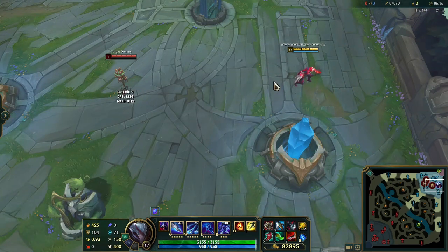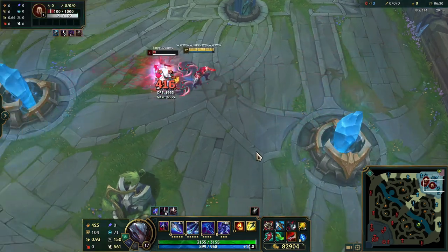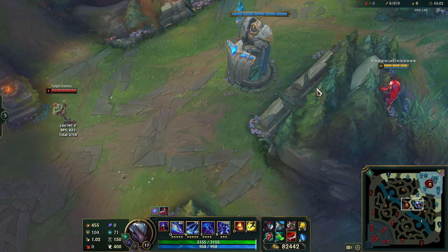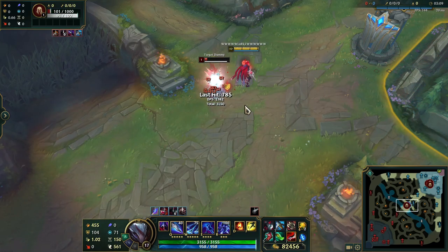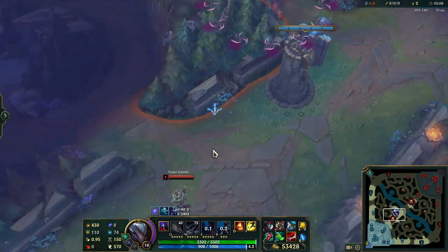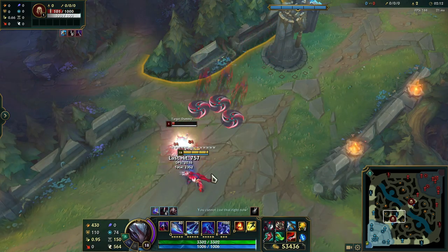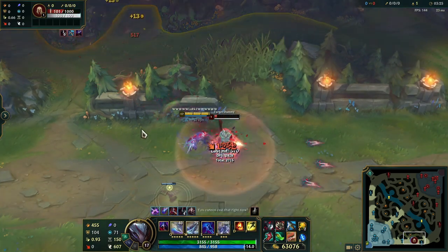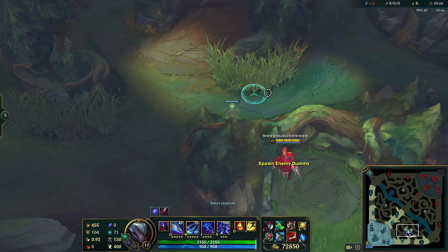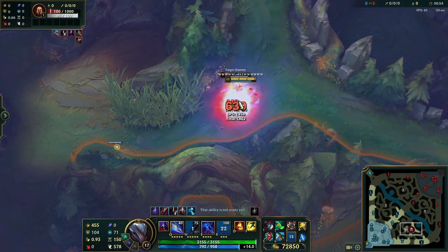You can also R early — run at someone, Q-W-auto. A way this combo is really useful is if you E-R from fog, then Q. You can also E-R, run behind someone, and auto-Q-auto. You can also E-R, flash, auto, W. Another thing you can do is W-E-R, auto.